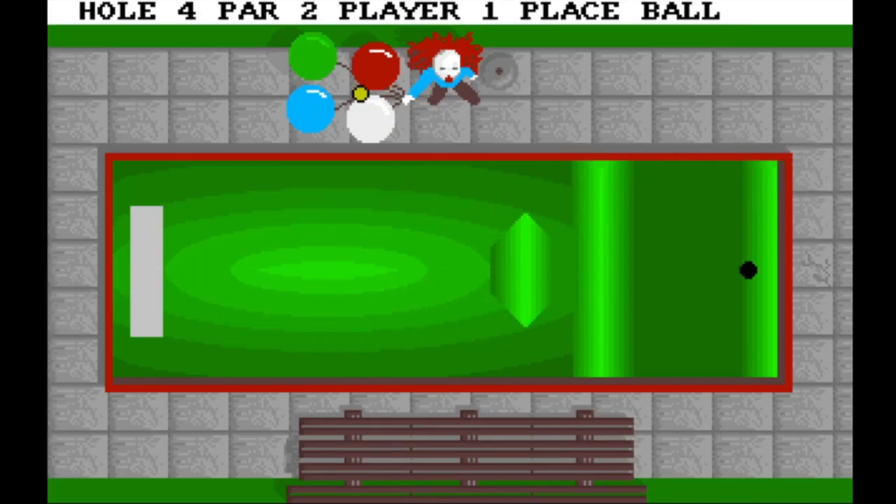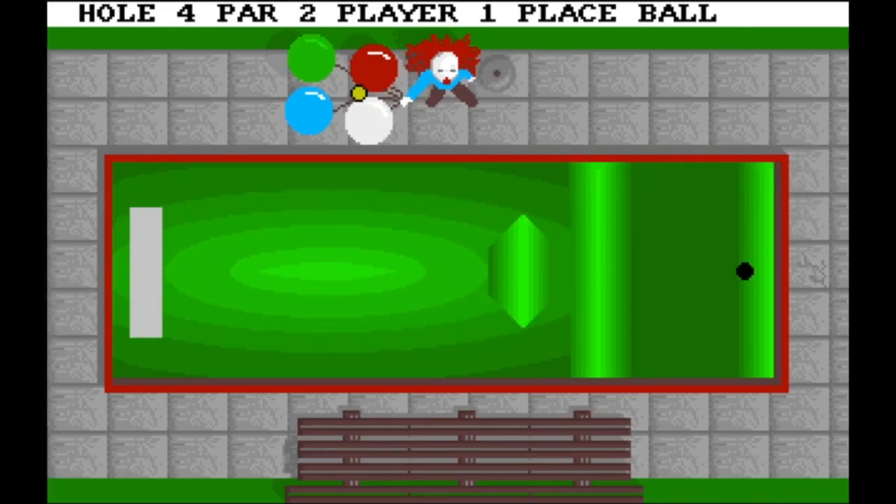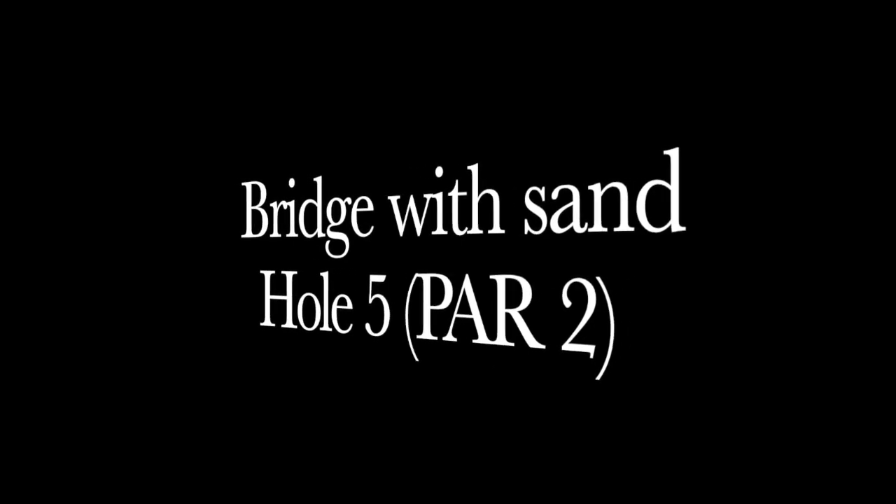The Buzz Hole, hole four, par two. This one is very easy to beat with one shot. You just need to follow this guidance — watch the video attentively and do like this. Just try to memorize it; it will take some time but you will learn it. I hope this video will help.